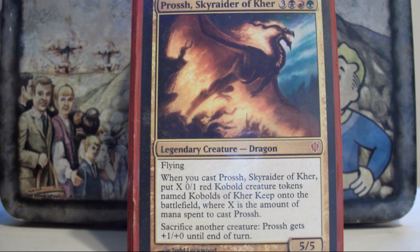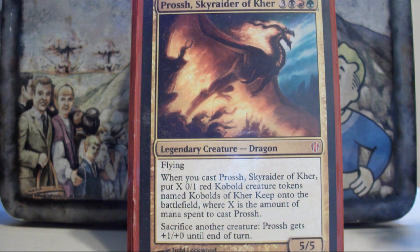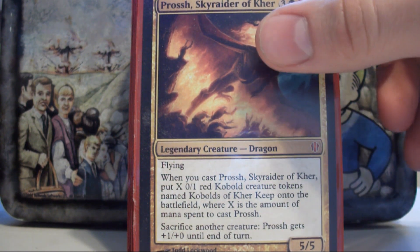So here it is — Prosh, Sky Raider of K.R.E.H. He's my 6-mana Jund Dragon, and he's an army in a can with a sac outlet attached. The goal of the deck is to deal as much damage as possible in as short a time as possible. You take turns where you deal like 15, 20, even 40 damage in a single turn. The only thing to note about this guy is that his trigger is on cast, so even if Prosh gets countered, you still get all of your kobolds, which is really nice.